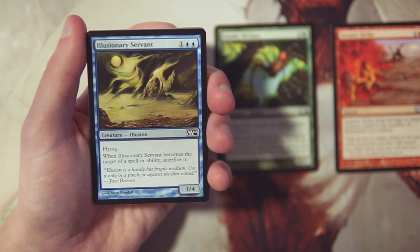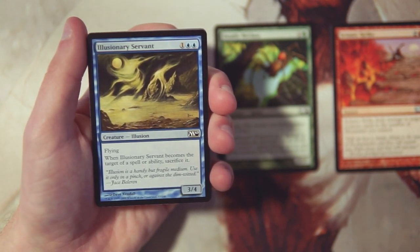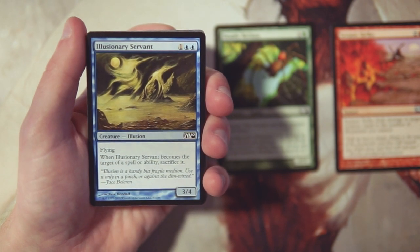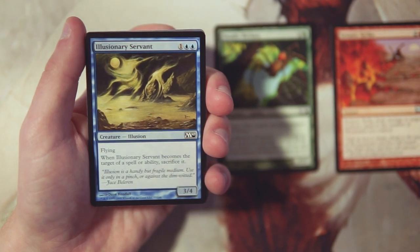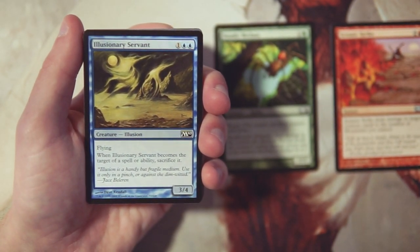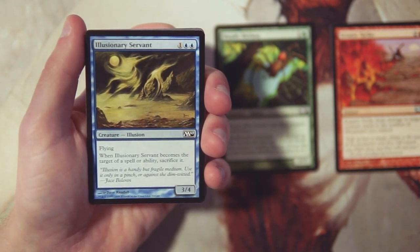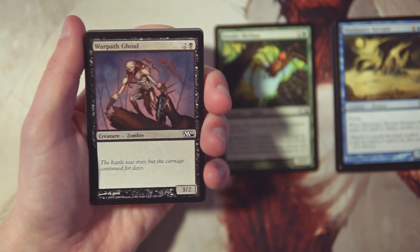Illusionary Servant is a 3/4 for one and two blue with flying, but when it becomes the target of a spell or ability you have to sacrifice it — that's the classic illusion issue. It's usually pretty powerful for its casting cost, but as soon as you target it, it just dies. I don't really like cards like this because it's a very short-term investment. It's very easy for you to play this and then on your opponent's turn they target it with literally anything and it dies.